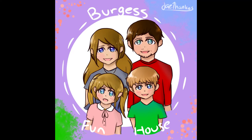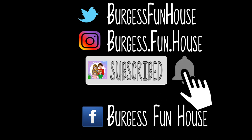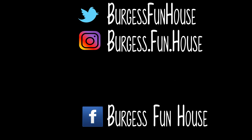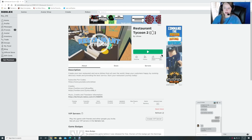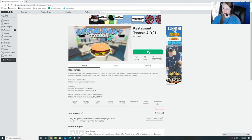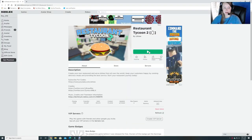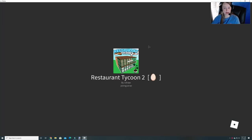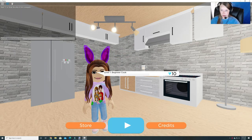Welcome to Burgess Funhouse. Come find us on Twitter and Instagram. Please subscribe and hit that bell to be notified of new videos. Hey guys, I'm Rae Drops. Welcome back to Burgess Funhouse. We are going to continue on with our egg hunt and we're doing Restaurant Tycoon, and we're going to try to get that egg today. We'll continue doing more of these videos all throughout the day so make sure you are looking for that.